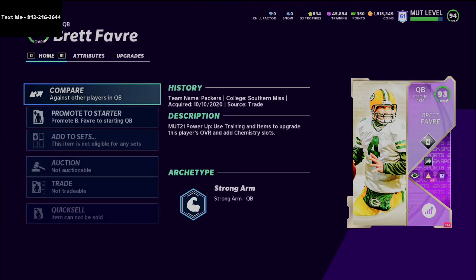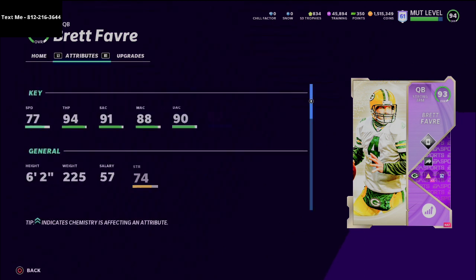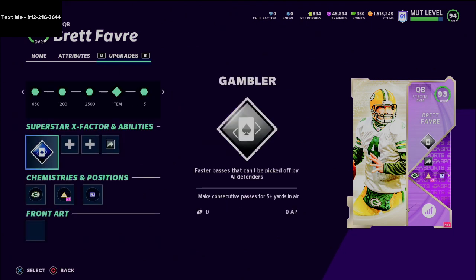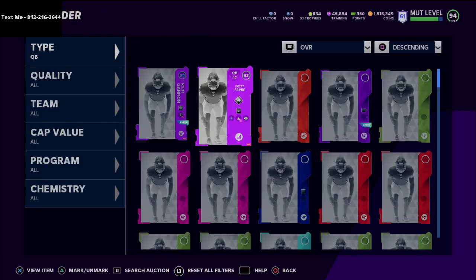The first was his throwing animation — they gave him Aaron Rodgers' throwing animation in MUT, so Brett Favre threw the ball really quick with a quick release to avoid pressure. The second reason was his archetype: he's a strong arm quarterback, and strong arm quarterbacks can get the gunslinger ability, which I believe is the most powerful ability in the game for a passer. Gunslinger gives him faster throwing animations and faster velocity on the ball, which helped him get receivers open at a high level.